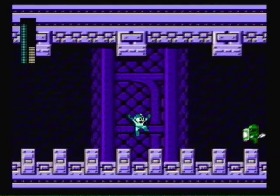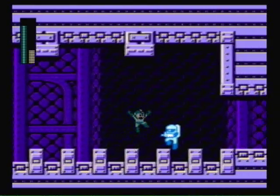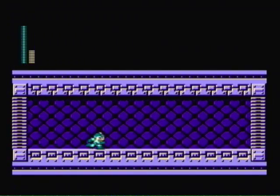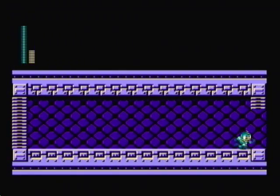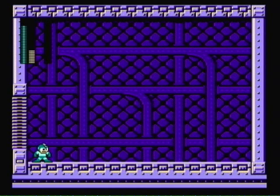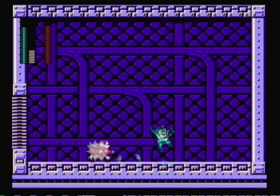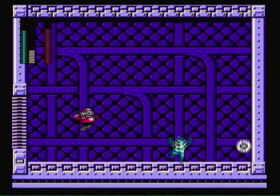Freeze the enemies in this section and then we'll be at Nitro Man. Screw you, Sniper Joe. Whatever the case, we are at Nitro Man. I'm not doing too good on health, but we should be able to defeat him. He takes more damage from the spike version — Chill Spike — than from the liquid version. However, the liquid version freezes him, so use that to your advantage as well.